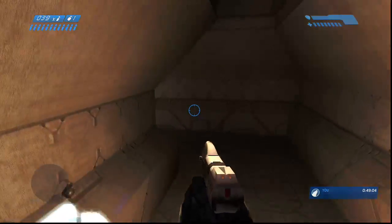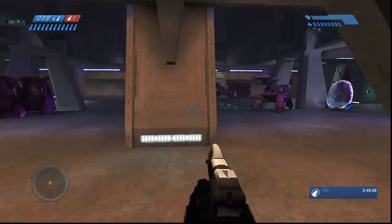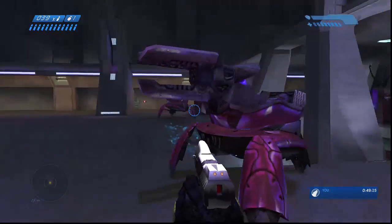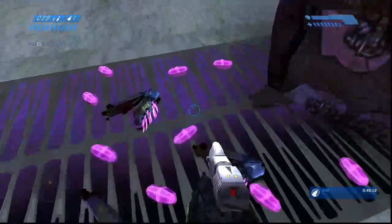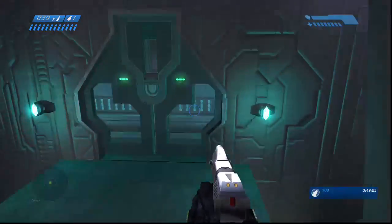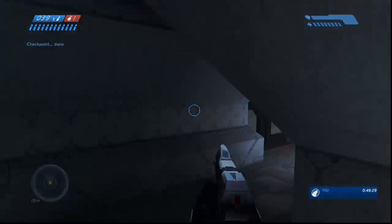These are the barricades that the Covenant construct to stop the Flood later on, but they've been completely overrun. I love the way they've managed to get these turrets down here, and we finally get to see how the needler is reloaded — they've just got a load of needler crystals on hand. Although the needler would be pretty crap in this environment.